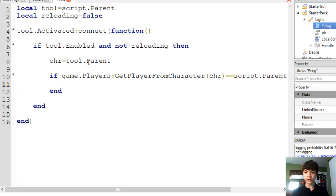We're changing the char to equal tool dot parent, and game dot players get player from character — char equals equals script dot parent dot player dot value. You guys don't need to see that, you guys should remember it. We're doing a lot of good stuff that's going to help make this gun better, but we're not doing anything to yield a result. There's no result from this right now — nothing happens that we can see except a slightly laggier game.